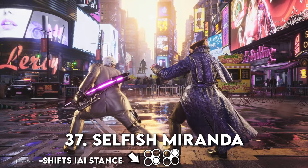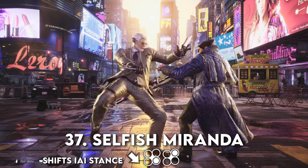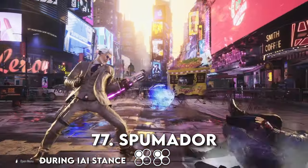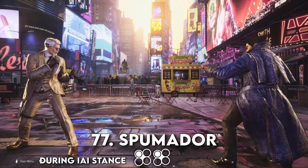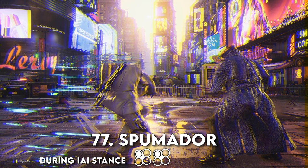I won't be dissecting all of these options here — information overload is a thing. But move 77, Spielmodor, is your best bet against mashers from here. If they get hit by Selfish Miranda and you shift into stance and press the 1 button and they challenge that, they will be hit first.